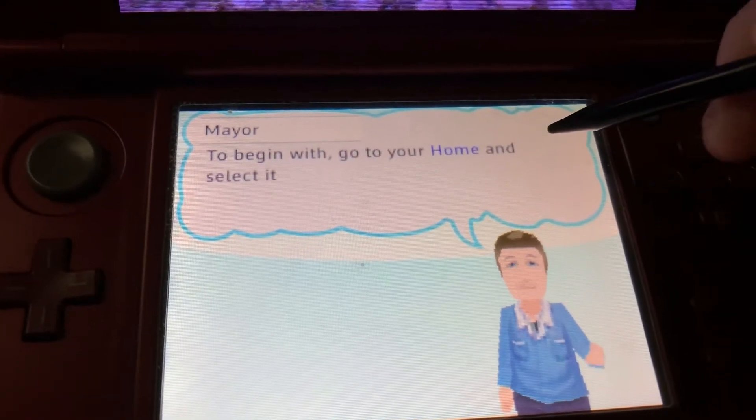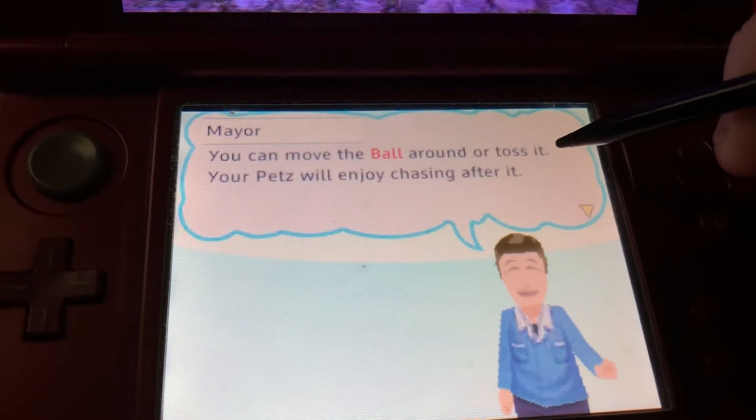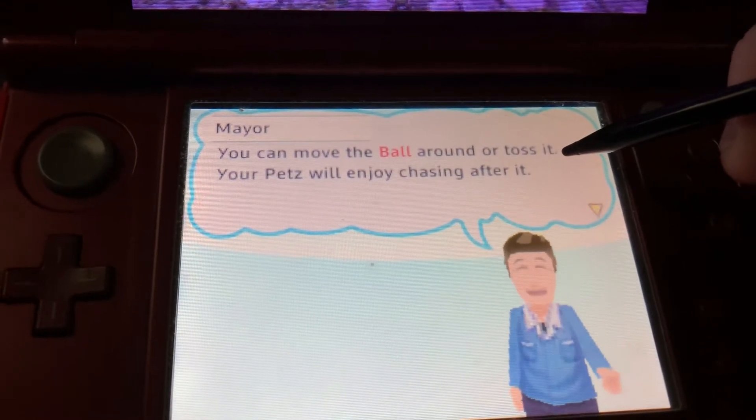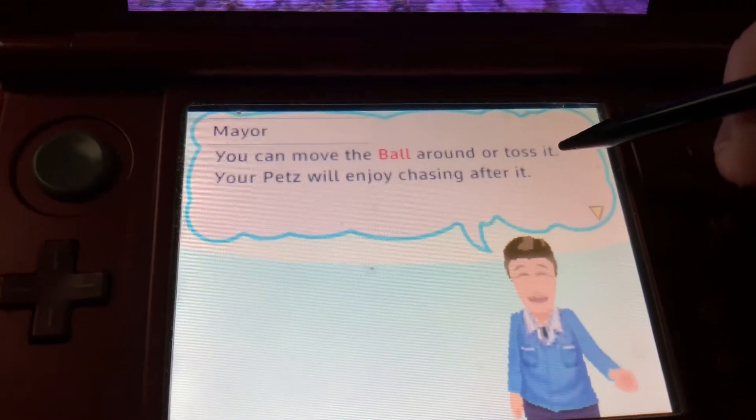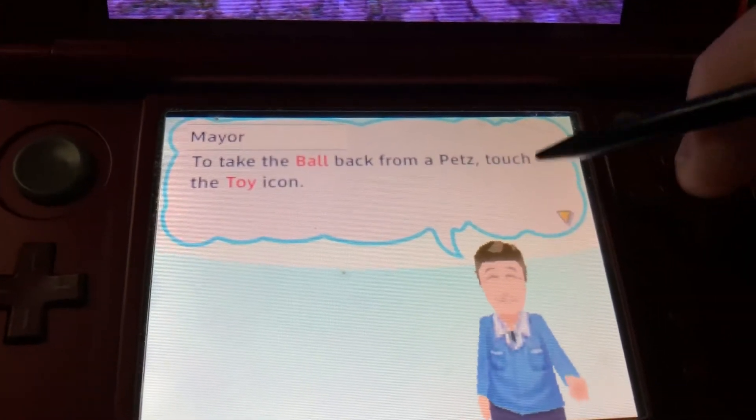To begin with, go to your home and select it for your inventory. You can move the ball across or toss it. Your pets will enjoy chasing after it. Take the ball back from your pets — that's the toy icon.